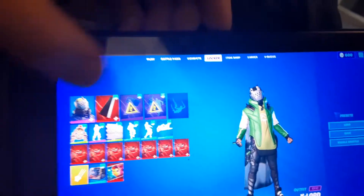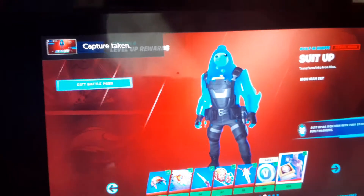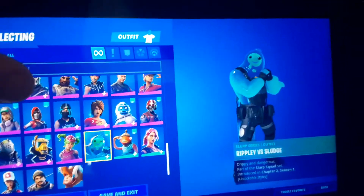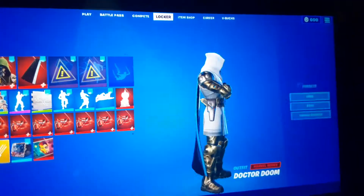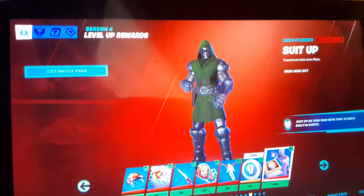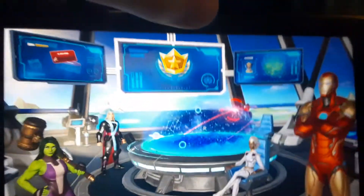How about Doctor Doom? I'm gonna try Doctor Doom, then Wolverine. Actually, get the slip guy, yeah, that'll work too. And then... boink! Taking screenshots, cause all of this is cool. Doctor Doom is here. So we go over here with Doctor Doom and the Battle Pass, and... okay, he turns normal and then switches back.